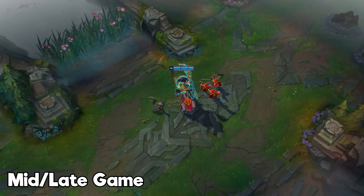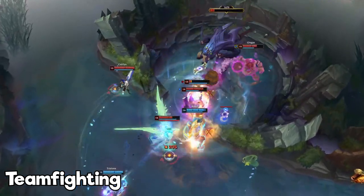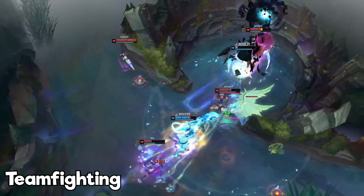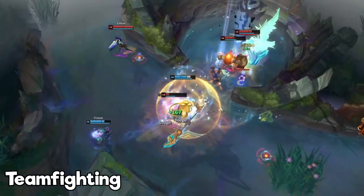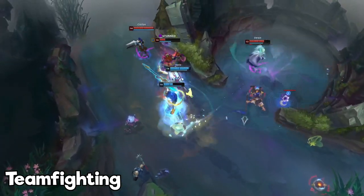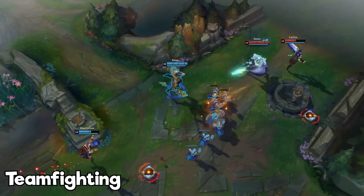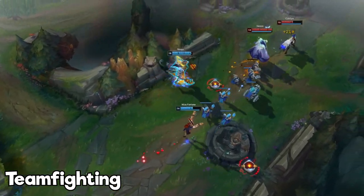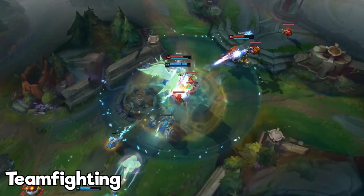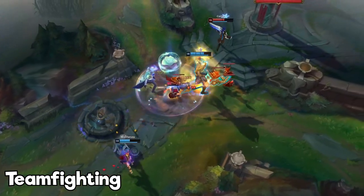Now let's talk about teamfighting. As Nasus, you're the raid boss of the team — very tanky with a ton of raw damage from stacking your Q. In most teamfights, your primary goal is to assassinate enemies with your insane Q damage. If Ghost is up, you can literally rush into the enemy team and kill them in seconds. If that's not an option, stay close and stay in the front line, as you'll be extremely tanky, and shredding tanks is still not a problem because your Q obliterates anything when fully stacked.